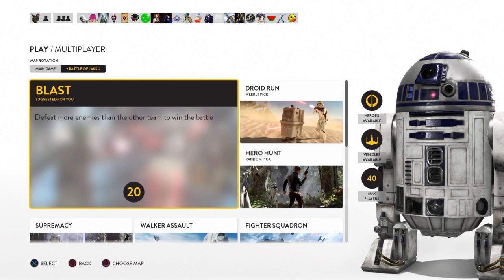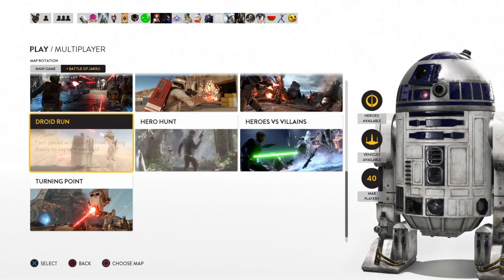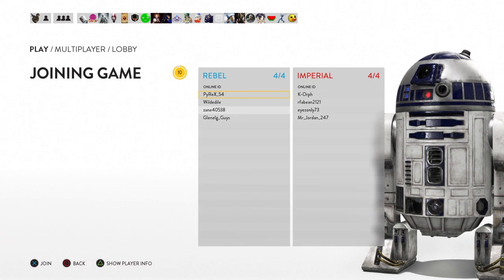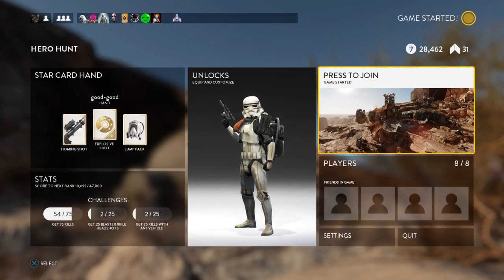Hello guys, this is Guerilla Gaming here and today I'm gonna show you all how to play Hero Hunt, a game mode that's kind of hard but you'll get used to it. The object of this game: there's eight players, one of them is a hero or a villain, the other seven are just regular rebel or Imperial troopers. Those seven have to try and kill the hero or villain, and the one person that does kill the hero or villain gets to be the next hero or villain — 10 seconds after they die.